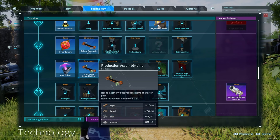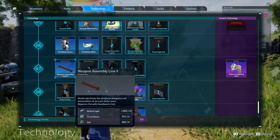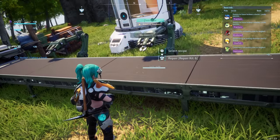The production assembly lines will let you make special materials, and they're also necessary for certain blueprints. The weapon assembly lines will allow you to make certain weapons, as well as being necessary for certain weapon blueprints. The last assembly line that gets unlocked is the weapon assembly line 2 at level 47. I'll go over how the assembly lines work now.